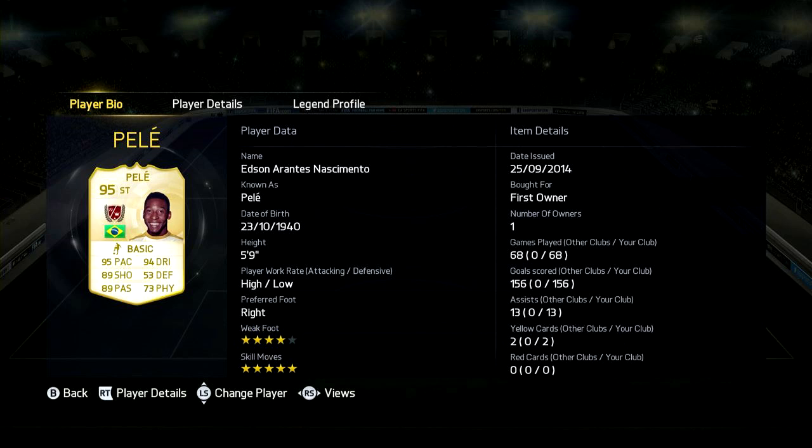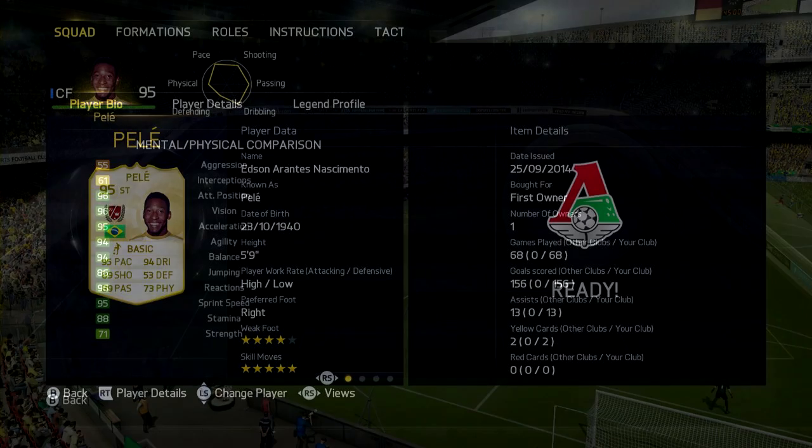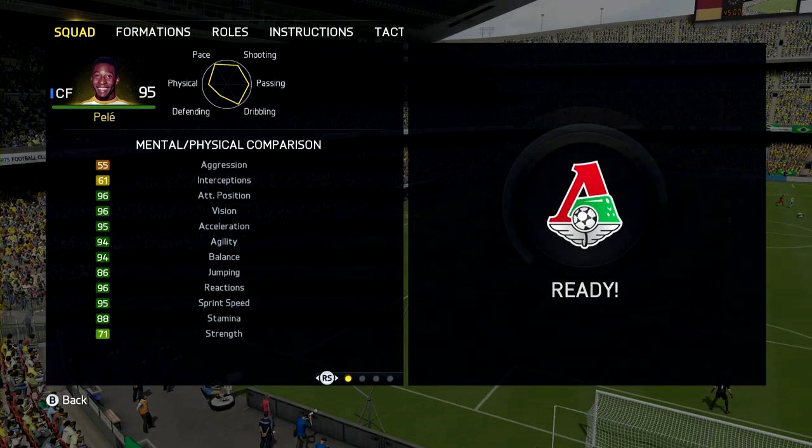Let's get right into this player review and into the in-game stats. Looking at Pele's in-game stats on his first page, he has 96 attack positioning, 96 vision, 95 acceleration, 94 agility, 94 balance, 86 jumping, 96 reactions, 95 sprint speed and 88 stamina.